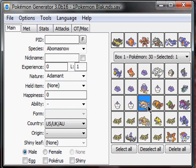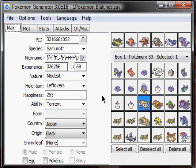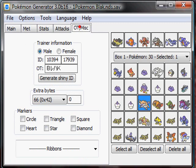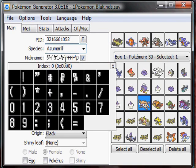Let's just pretend you've never made anything before and all you have is your in-game Pokémon. Just hover your mouse over it, right-click, and go to View Data. All the stats should load up on the tabs. You can edit the Pokémon — let's just make Azumarill. Change the nickname, change everything. It's really basic.